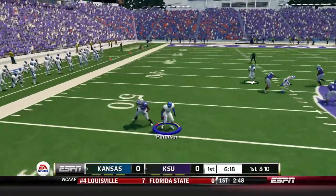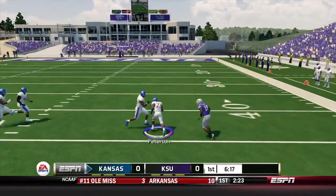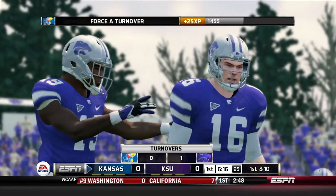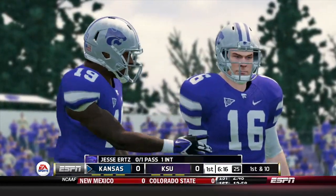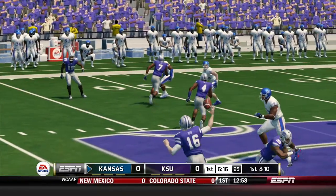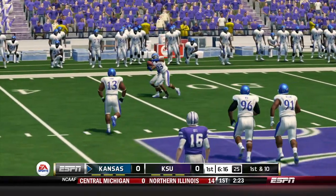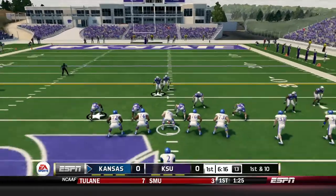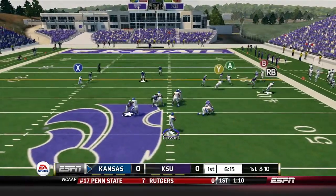First and ten, Urts throws left — that's intercepted! Ian Peterson takes it. He forces the turnover on the first possession of the day. Jesse Urts was trying to complete the screen pass but Ian Peterson was there, jumped it, picked it off, and gives the possession to Kansas. A good start by the defense.